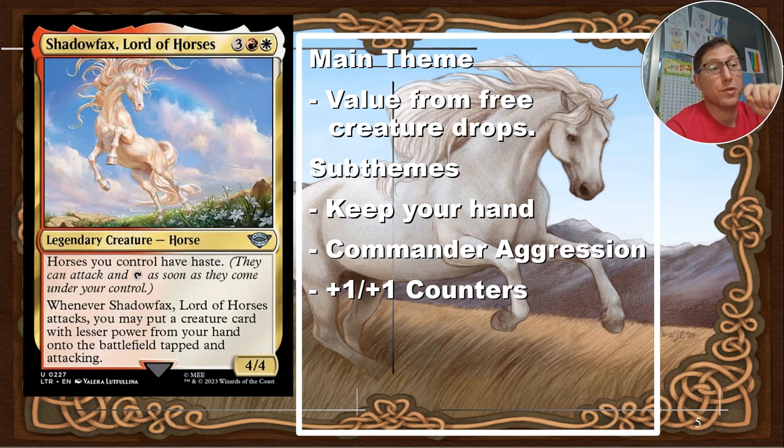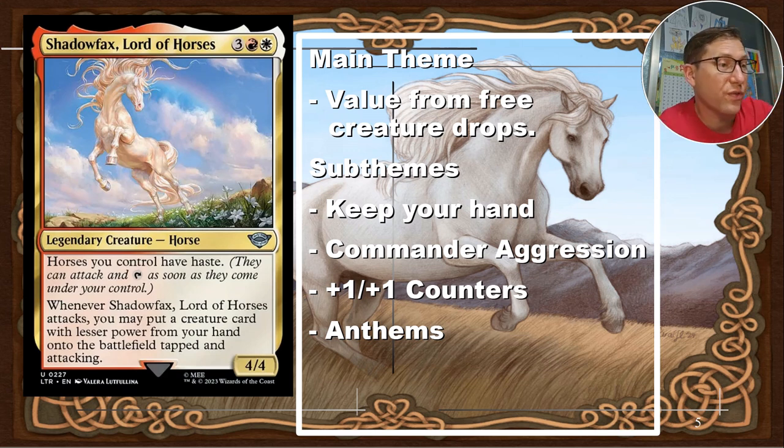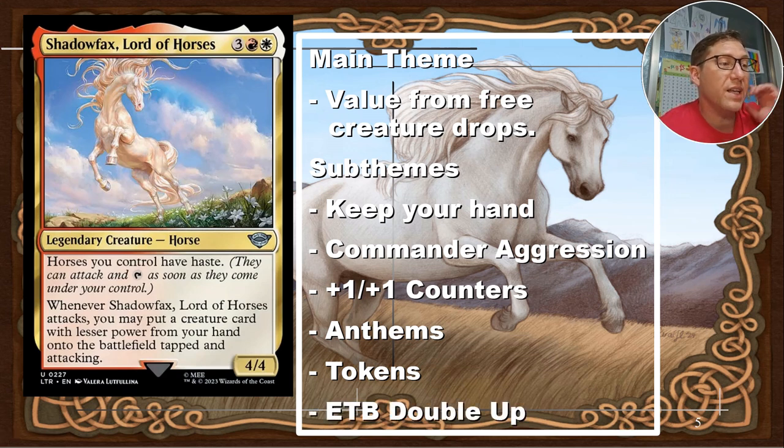+1/+1 counters are great with Shadowfax because those counters mean you can cast higher attack power spells. The ceiling on creatures in this deck is about four attack power. Anthems are another great way to increase what you can cast for free — even a temporary boost lets you cheat in a creature with power five or lower. Tokens and ETB doubling up are also sub-themes, getting a lot of value out of those ETB triggers.